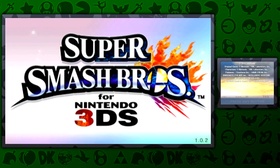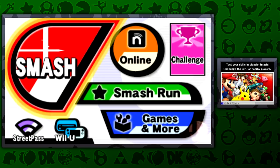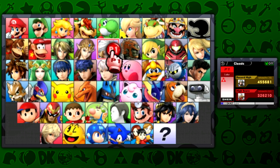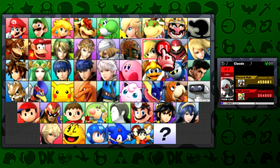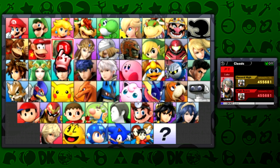Hey everybody and welcome to Super Smash Bros for the Nintendo 3DS. I'm Zelda Master and for this series we're going to be taking on the solo classic runs with the five Legend of Zelda characters, because you guys really wanted to see me play Smash Bros. How this is going to work is I'm just going to play the five available Legend of Zelda characters in order, from Link all the way to Toon Link.